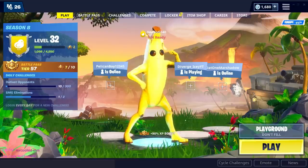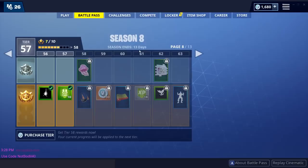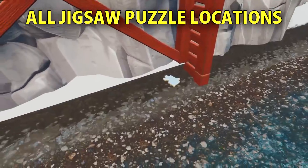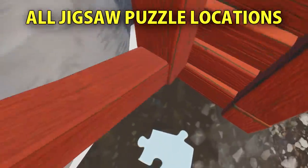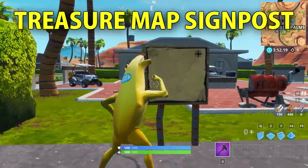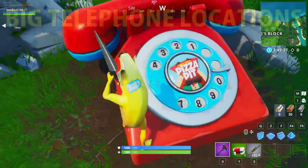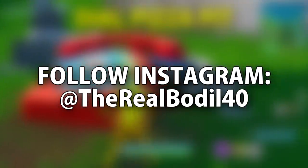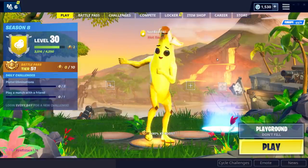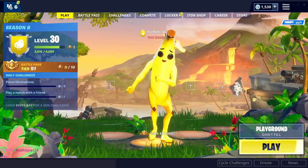Right now I'm gonna link challenges from week 8 — in case you missed last week, you can do it right now because there are only 13 days remaining to complete all the challenges. In this video I'm going to have all the locations for week 8 challenges, including search jigsaw puzzle pieces under bridges and in caves — all 7 locations — search the treasure map signpost in Paradise Palms, and dial the Durr Burger and Pizza Pit number on the big telephone. Hey, welcome back to another Fortnite video — today we have all the challenges for week 8 with all the locations.